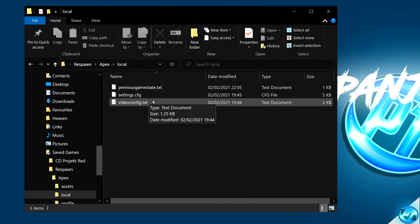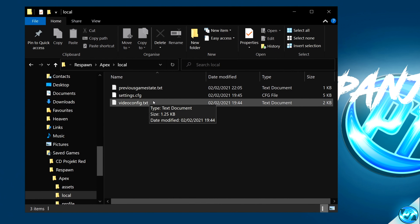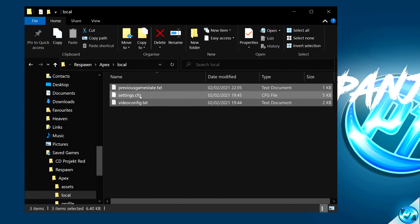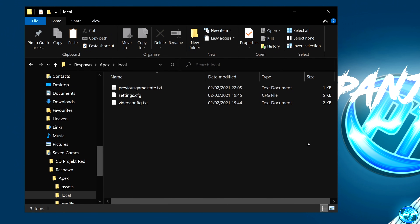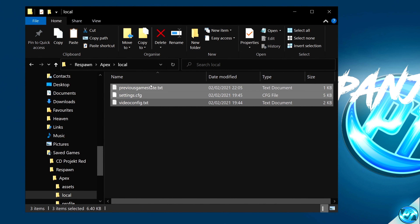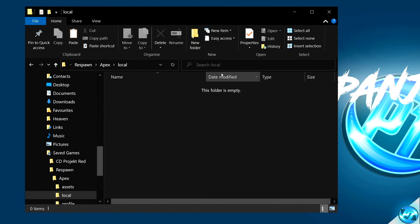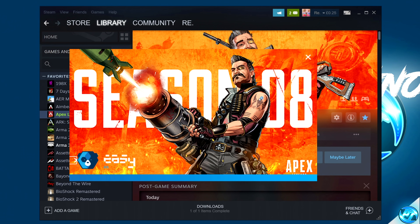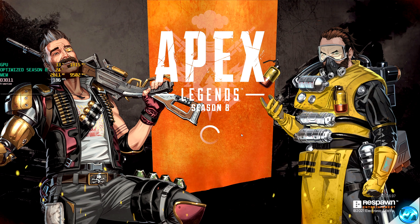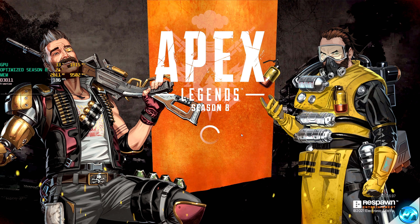At this point, if you wish to make a backup of your in-game binds, settings, and other information, I recommend copying all of these files and putting them on your desktop. We're then going to select all three files, right-click, then select Delete. Once deleted, boot up into either Origin or Steam, then boot into the game. Simply exit out as our brand new configs have now been generated.